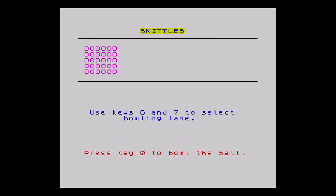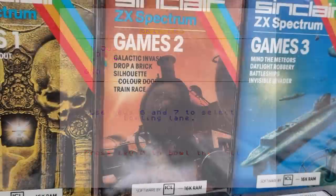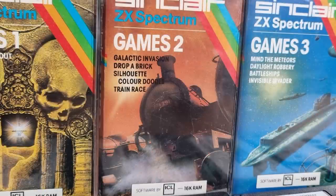Finally on to the last game, and we get Skittles. You select a row to bowl down, press zero, and watch your ball randomly move about once it hits the skittles. All in glorious silence. Well that was Games 1 complete. Would you have thought that Specky was brilliant based on those? Let's hope Games 2 improves things.